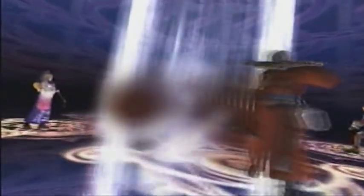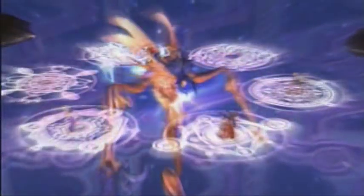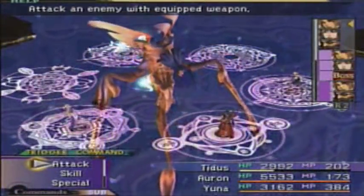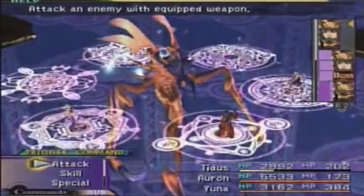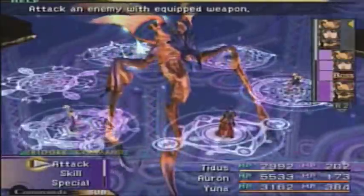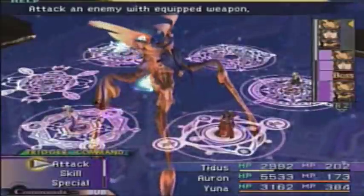Now this is going to involve a little bit of strategy — strategic placement of your characters, namely — and a little bit of luck. Tidus and Yuna are going to stay where they are. You'll notice there's six spots going around this guy, and when you attack him, he's going to counterattack by swooshing his arms across your spot, thereby hurting the characters standing on the two spots next to you.